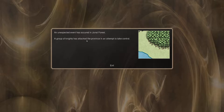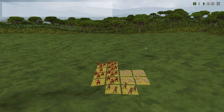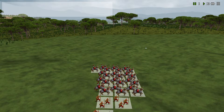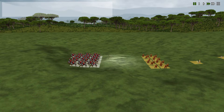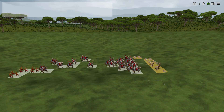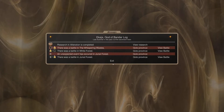Unexpected event in Junal Forest - a group of knights attacked the province attempting to take control. Looking at the battle, that's a big group of knights. I don't have much here - I thought the archers would be enough but that's not enough. We're going to have to send down some units, maybe the Bane. That is a ton of knights - they're going to destroy these units unless we do repel. Three in lance and three - completely running us over.